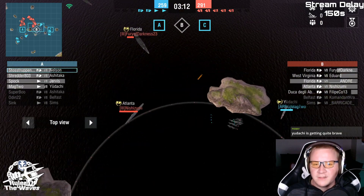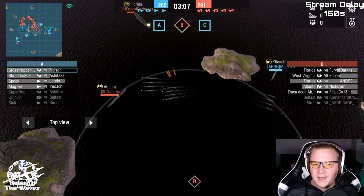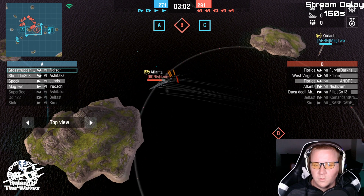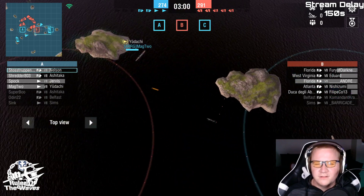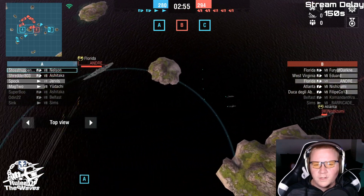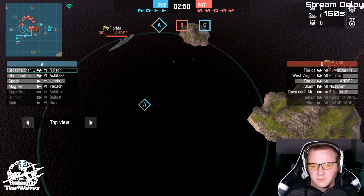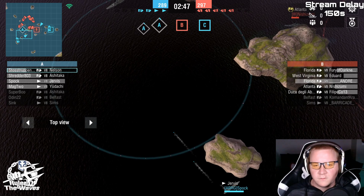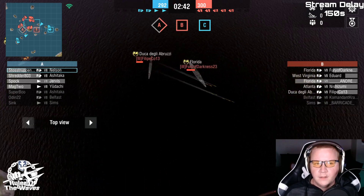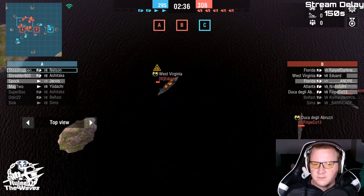Udachi is getting quite brave, especially up against Atlanta. It looks like two-one-one on the caps. Shredder just going in for the smacks. Udachi's definitely only... we've got one cap, two caps over here. Andre's pushing on A — they've probably noticed A has no DD holding there. The Jervis is once again laying out that slow rate of fire.